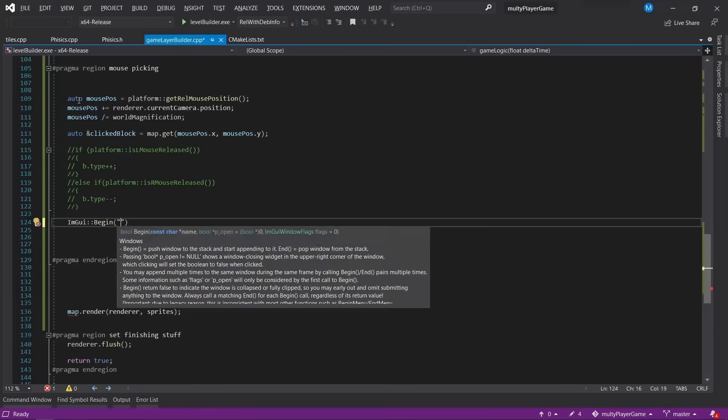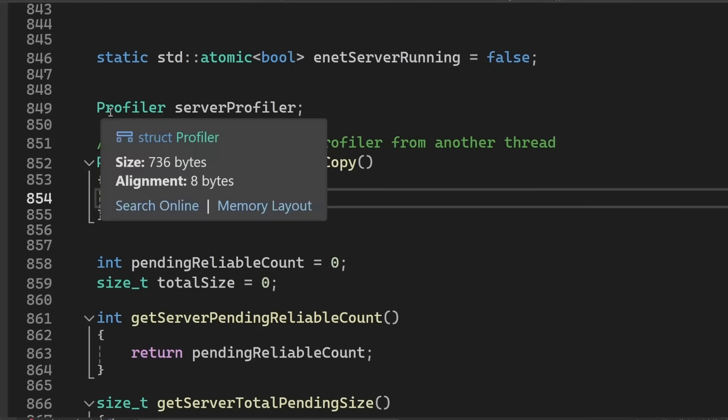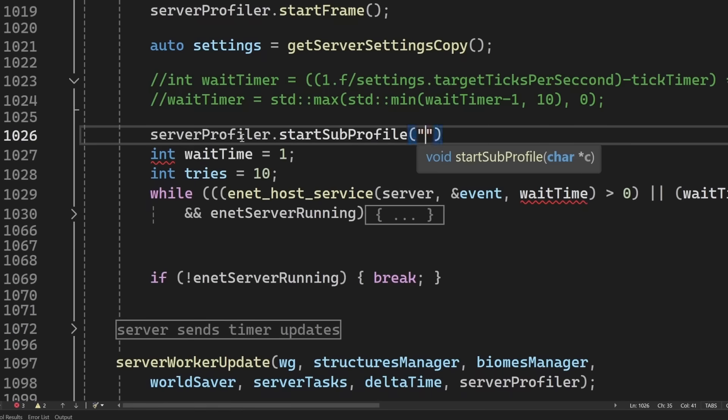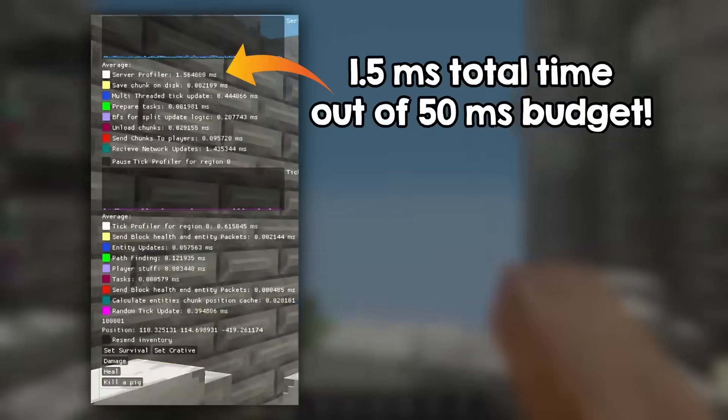In order to optimize anything, you first need to measure. I can't stress this enough — I see so many beginners optimizing things that they don't even know if they run slow. Fortunately, I already have a profiler implemented. I created a profiler for the server, now I just add these lines here to profile various pieces of the server code, and it seems to be running pretty well actually.